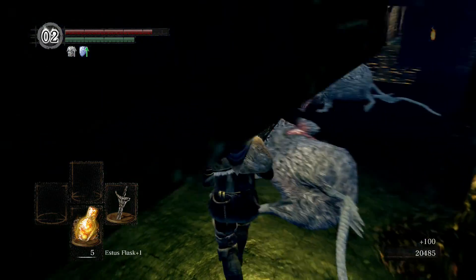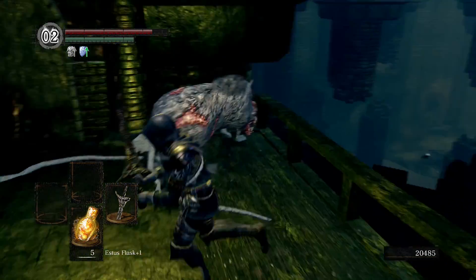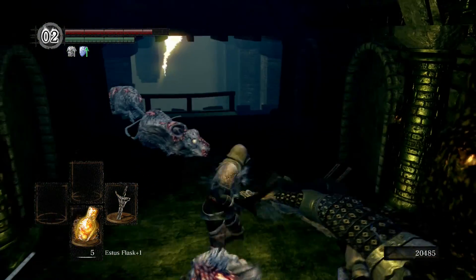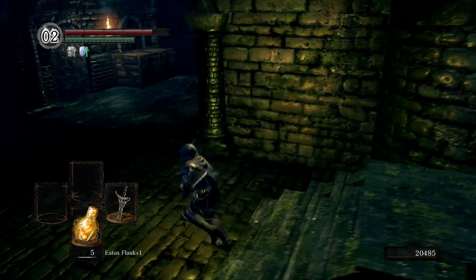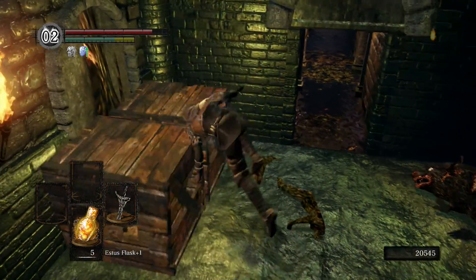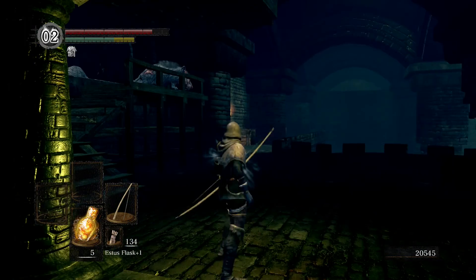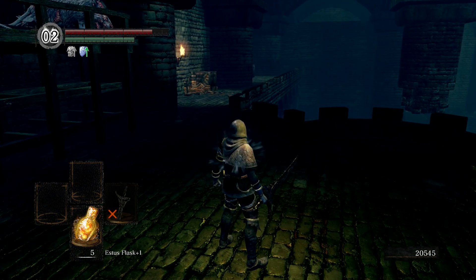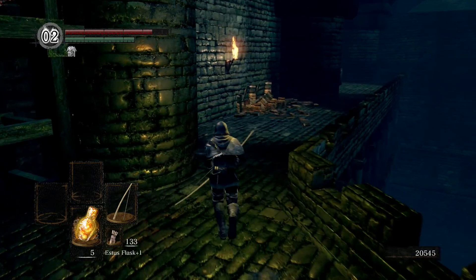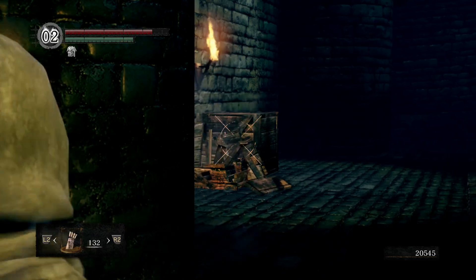It's easier to kill them on the side like right here near the stairs because they have to turn. Usually they'll turn but sometimes they will try to attack you from here, so be careful. Most of the time they'll try to turn and get up, and as they're turning you can just hit them. I was worried about triggering all three of them.